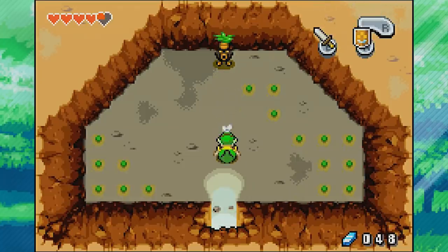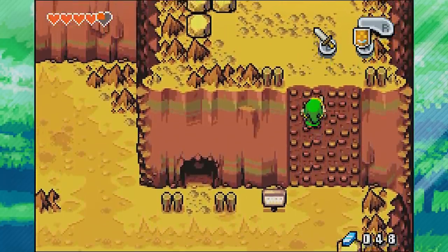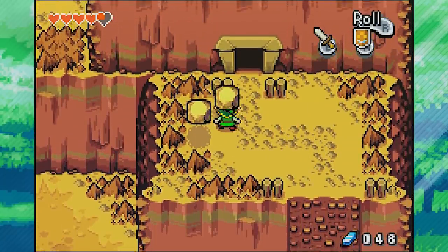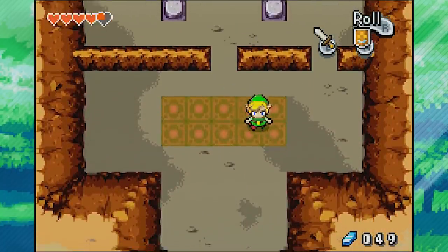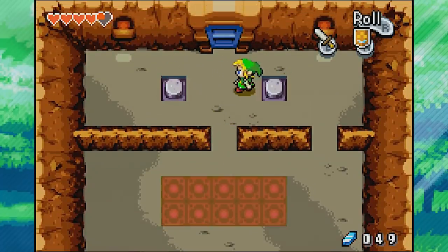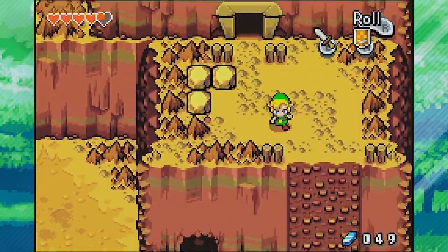So now with the Grip Ring, those weird-looking walls we've been seeing — we can actually climb them. Right up this way, we can climb right on up. We've got a secret cave here; we'll go in, but let's break these rocks first. Up here we've got some weird-looking stuff on the ground and a couple of buttons we can't press right now, so nothing we can do with this cave yet. We'll have to come back in a future episode.